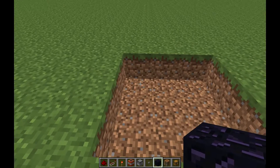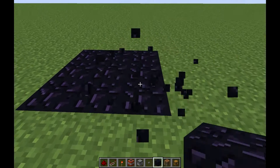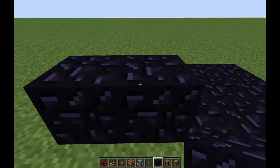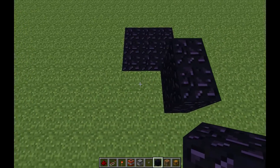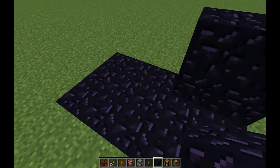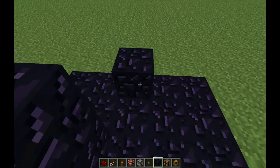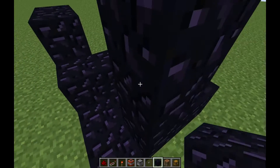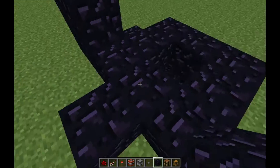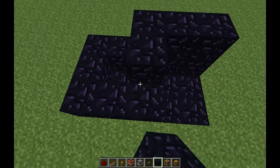What you want to do is make a 3x3 square out of obsidian. This takes completely 60 obsidian, so just make it like this. Make the 3 in a 3x3 square, and then you want to make a ring around that, leaving the center hollow.